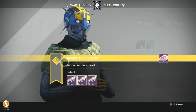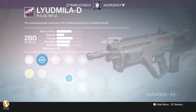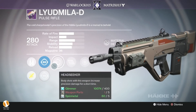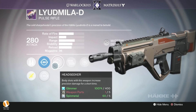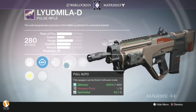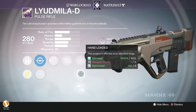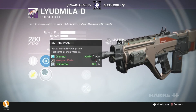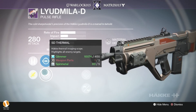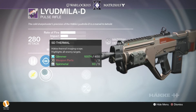What we have here is a Pulse Rifle. Pulse Rifle seemed to be the new meta. This one has Headseeker — body shots with this weapon increase precision damage for a short time. That's pretty cool. Headseeker is a great perk. It also has full auto, snapshot, and loaded or injection mold with the SD thermal highlighting scope. That's an excellent roll for a Pulse Rifle.